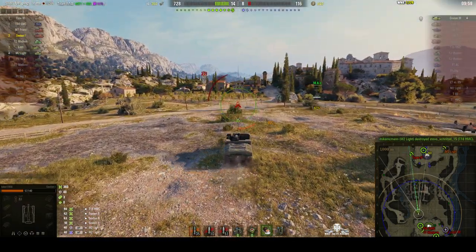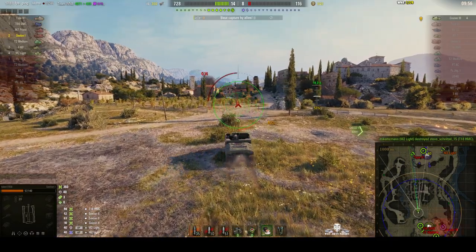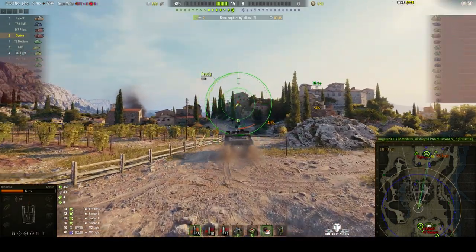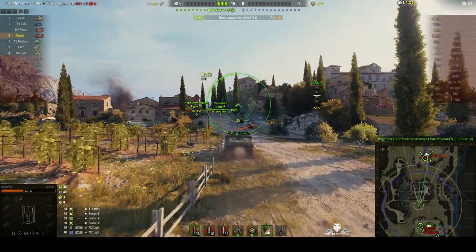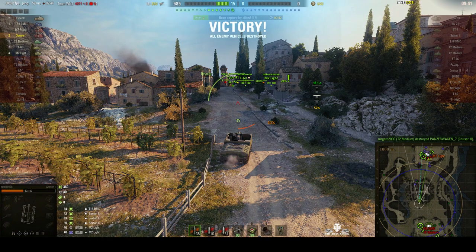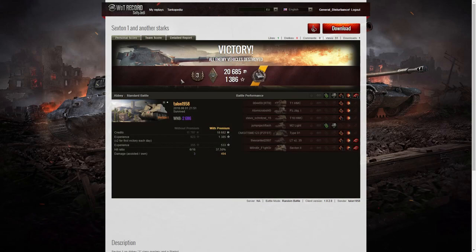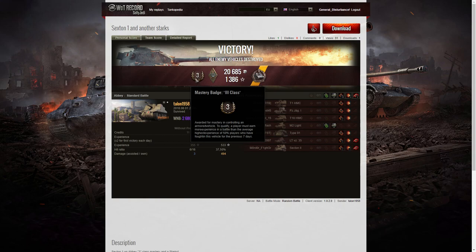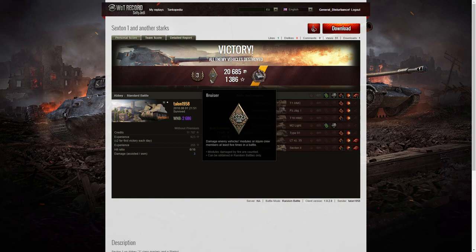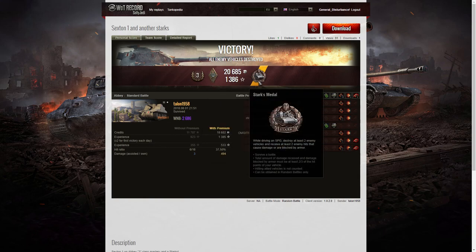We are now capping — there is only one enemy left, the Cruiser 3, which is actually behind Talon. He's already taken two rounds and doesn't want to take any more. The Cruiser has been taken out, which means they've won the battle. Let's have a look at the end-of-battle results. It's a third class tanker for Talon 1958 in the Sexton 1. He also picked up a Bruiser medal for getting at least 5 critical hits — he got 10. And he got a Starks medal: he took down 2 of the enemy, received at least 2 hits which could have lost him at least two thirds of his hit points, and survived to win the battle.